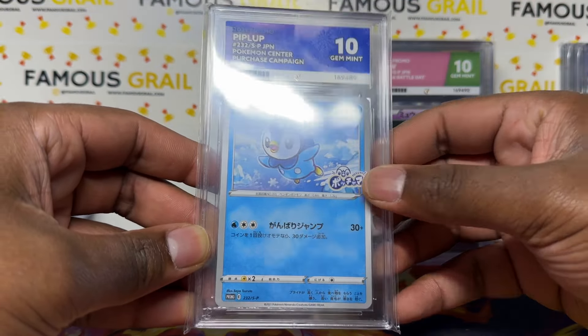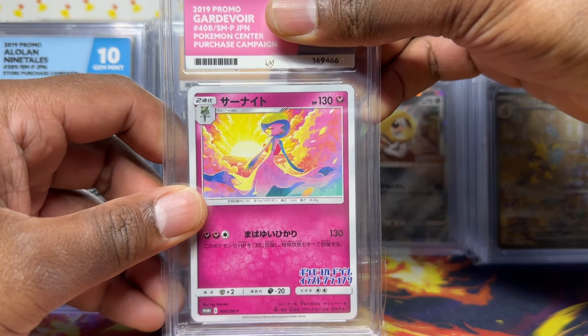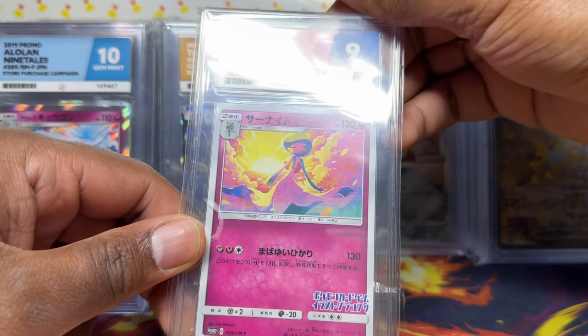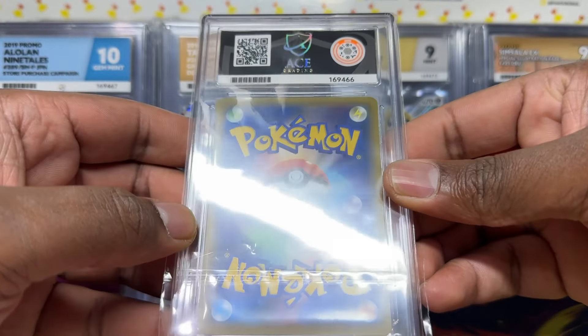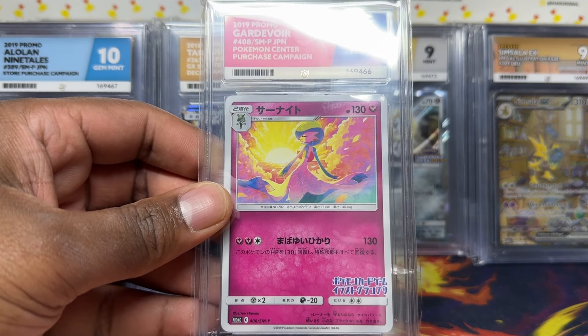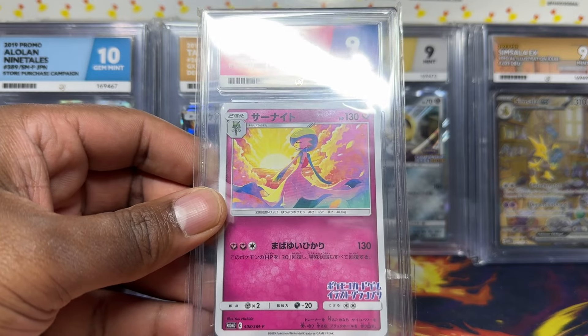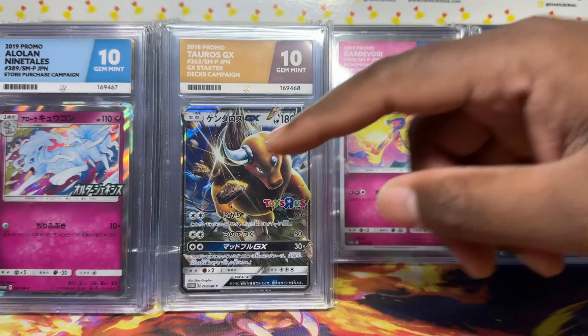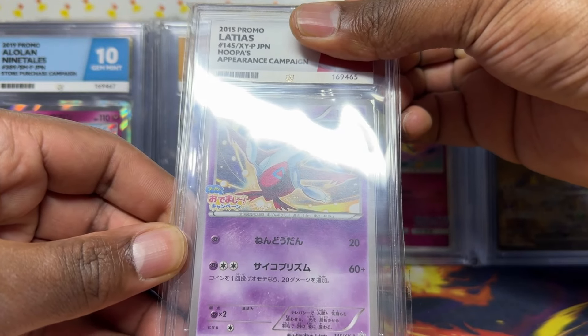This one is the 2019 Gardevoir illustration contest promo — similar concept to the Charizard, Greninja, Bulbasaur, and Arcanine illustration contest promos from more recently. I had loads of these around the time of Dream League and Ultra Genesis. Unfortunately my copy came back a nine — I've had it since 2019 and kept just one for the collection, but of course that one's a nine.